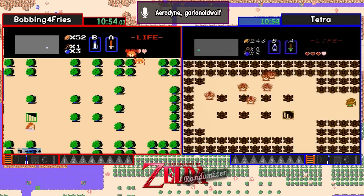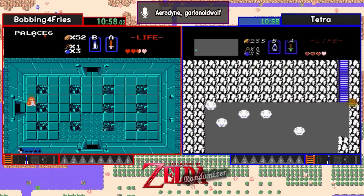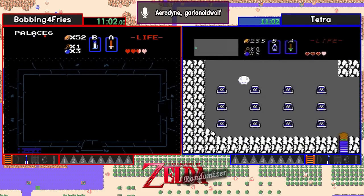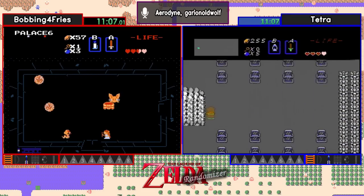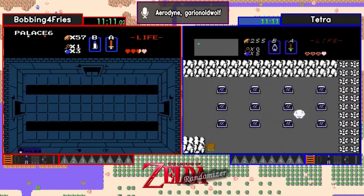For example, the blue moblins in the vanilla game are three HP. So with these flag sets, you can either kill them with the wood sword with one hit, or it might take five hits to kill them. Wood sword at around the 10:35 mark for Bobbing. And Tetra's got enough for blue ring easily at this point. With 133 large secret and 37 medium secret, there's a good chance you're going to see blue ring get purchased pretty quickly, if they find it.